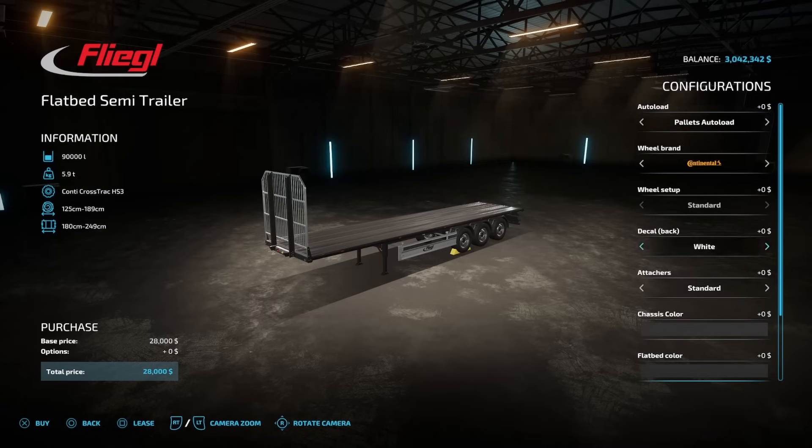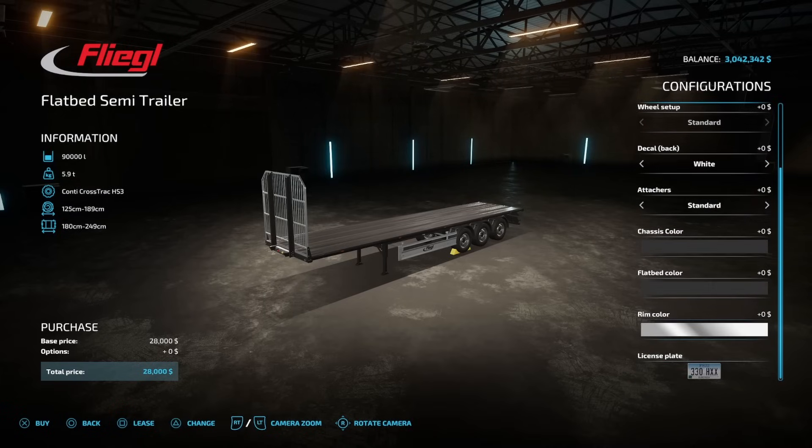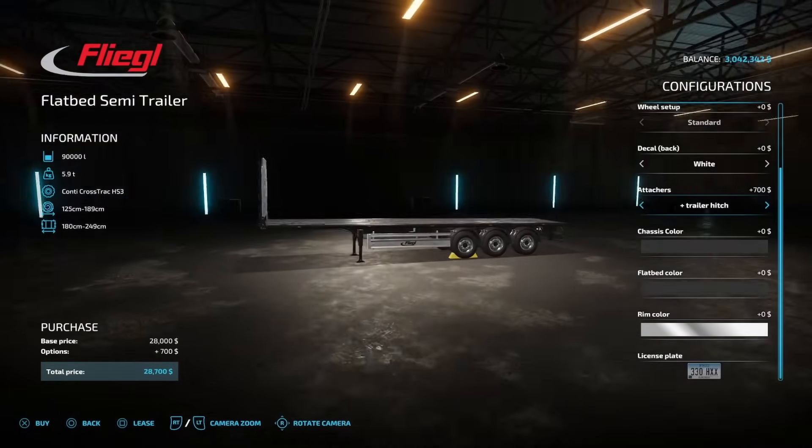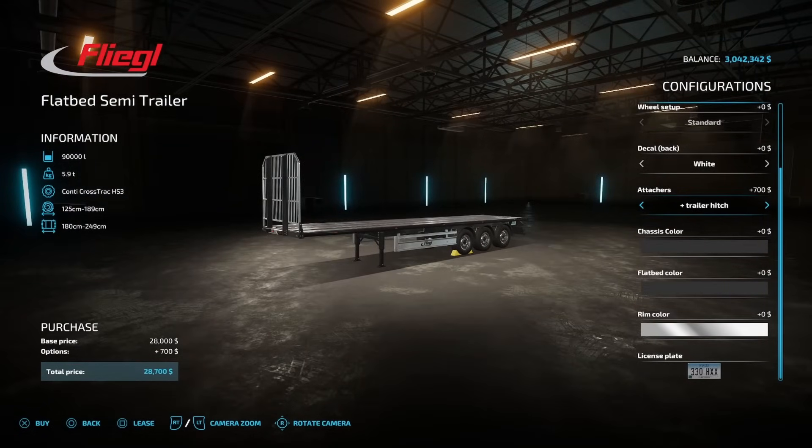We're going to go to Pallet right here. All the other options — select whatever you would like: all the different colors and attachers. If you want to pull these in tandem and have more than one of these in a row, then you need to put a trailer hitch on the back right here. Then you'll need a dolly, and you can daisy chain these things together.